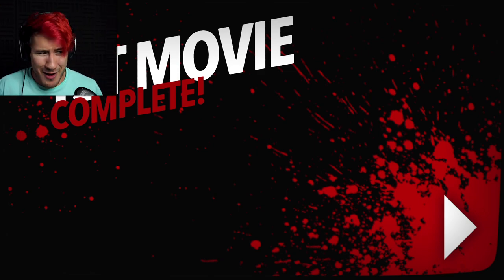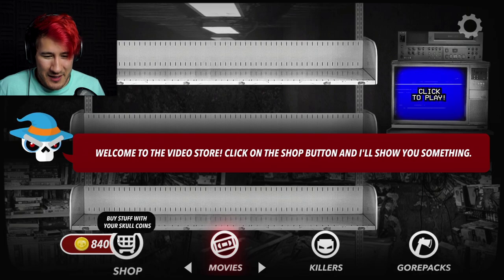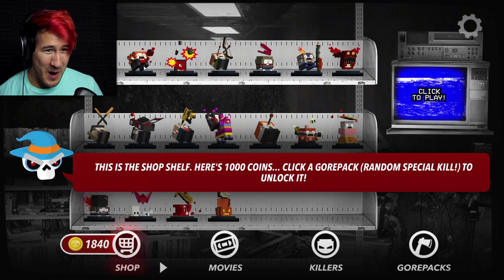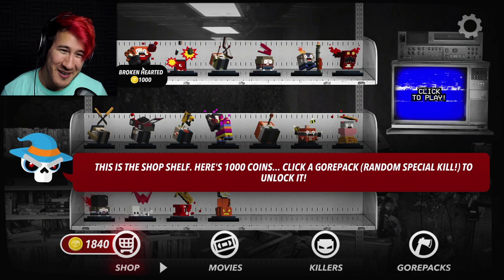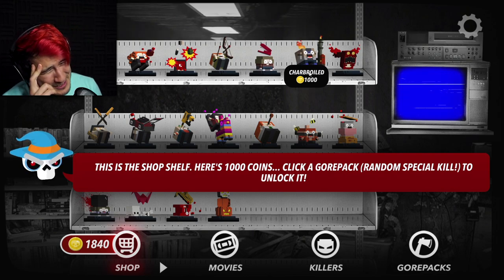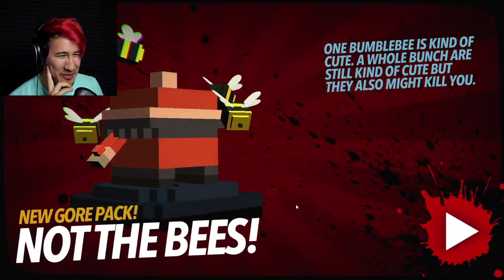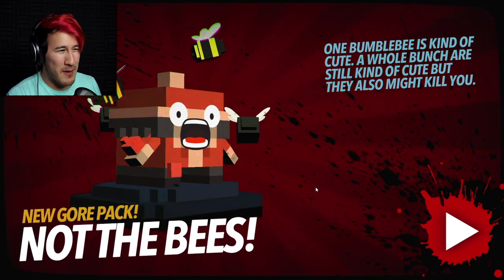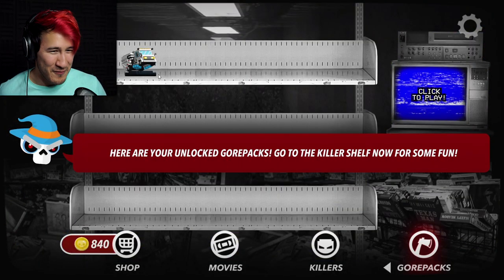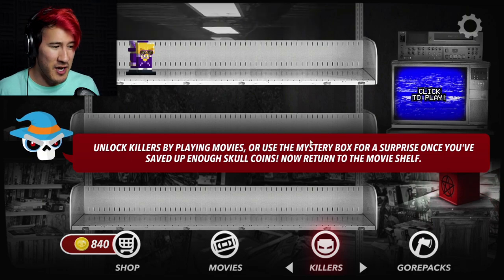Oh my god! Welcome to the video store. Click on the shop buttons and I'll show you something. Okay. Shop. This is the shop. Here's a thousand coins. Click a gore pack - random special kill to unlock it. Oh! I could get spronged? Broken hearted? F the bonus? Double blind? Face stapled? Charbroiled? Demonized? Juiced? Not the bees? I want not the bees. Oh god I want not the bees. Oh! Bees! One bumblebee is kinda cute. A whole bunch are still kinda cute but they also might kill you. Great! Here are your unlocked gore packs. Go to the killer shelf for some fun. Unlock killers by playing movies or use the mystery box for a surprise once you've saved up enough skull coins. Now return to the movie shelf. A new movie came in.